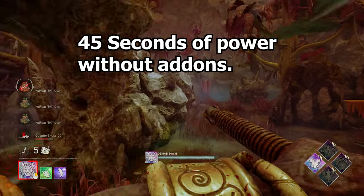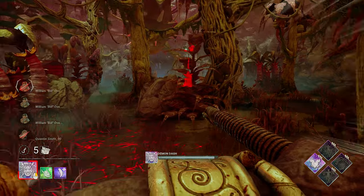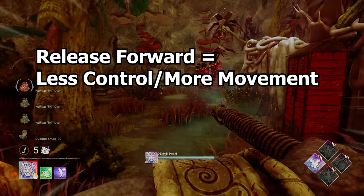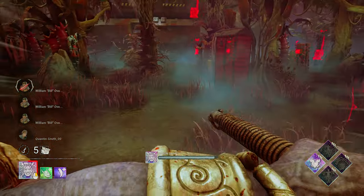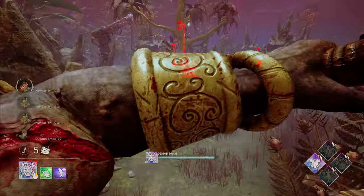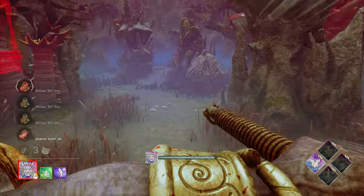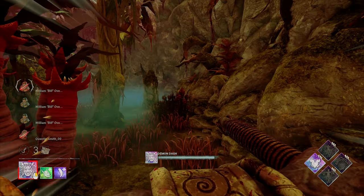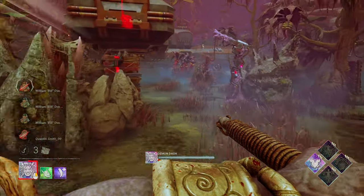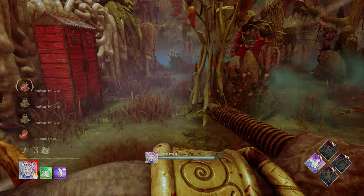Whilst using your demon dash, you only have 45 seconds base kit, so use it wisely. You can manipulate movement — if you're holding forward it's like having stabilizers, so you turn more slowly. If you release forward, you'll be able to whip around things a lot easier with more free movement. It's good to nod your head up and down as you move because you get way more vision and can get around corners easier — good for nosing against objects and whipping around corners. On an indoor map, you can mash A and D side to side very quickly, which makes your speed go a lot slower and makes it much easier to traverse maps in intricate areas. The harder you mash, the slower you go. Really good on maps like the Doctor's map or RPD.